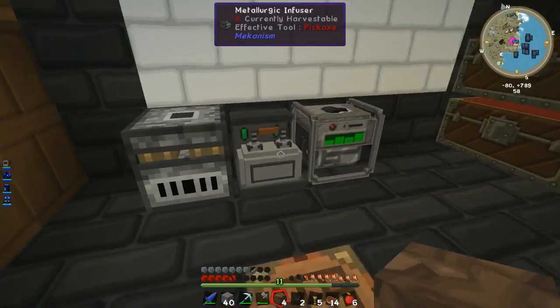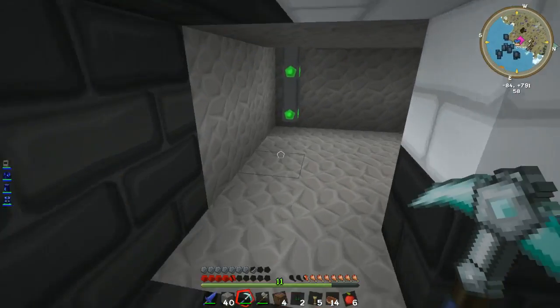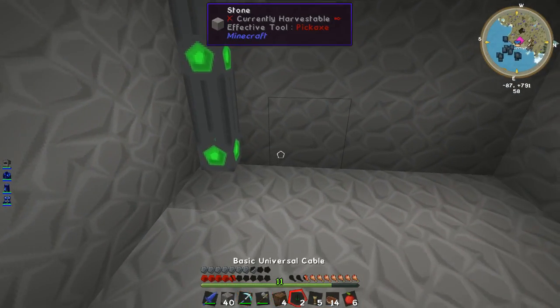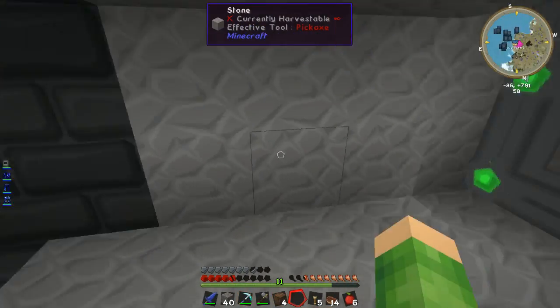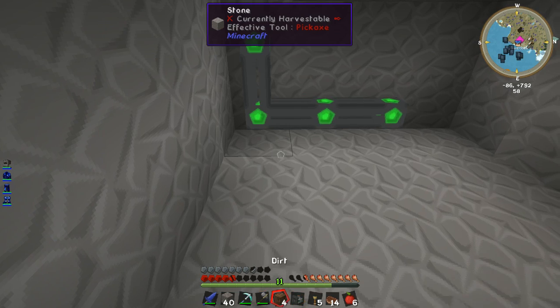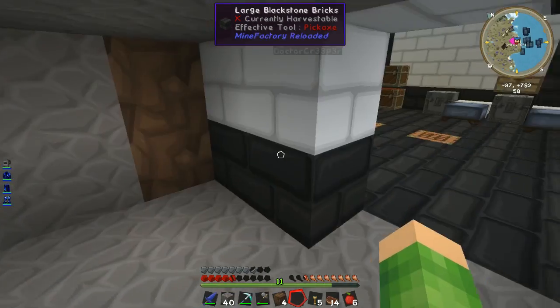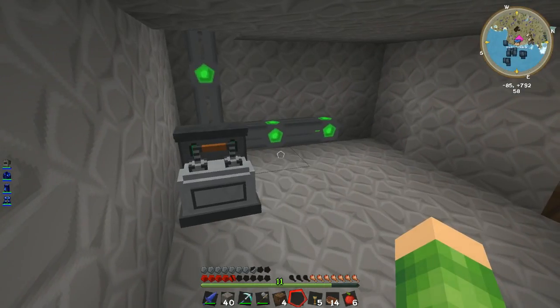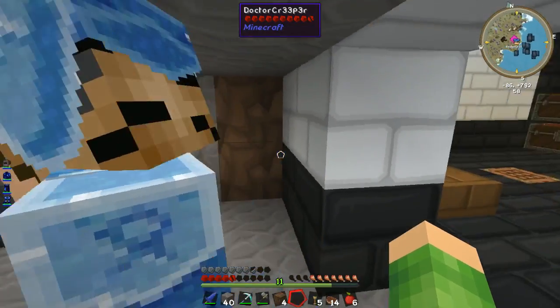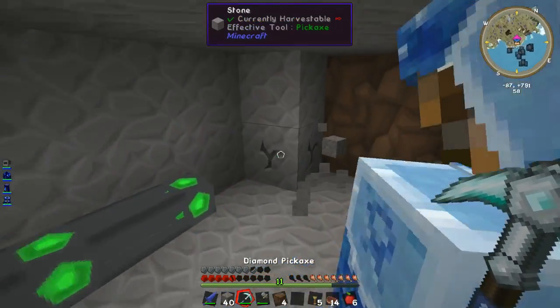So we have power. So now we can move our metallurgic infuser and get rid of the coal generator. We can move that there. What about the stone crusher - does that need power? No, it needs coal, it doesn't need power. I'll get rid of the survivalist generator. We could sometimes take that out with us in case we need emergency power. There we go, we're plugged in. This isn't very large - we can just go that way, under the stairs and stuff.